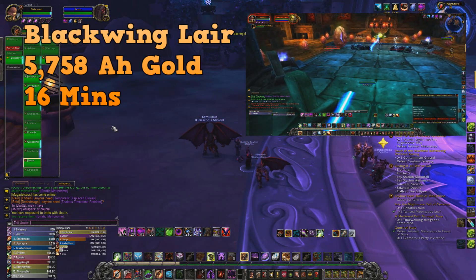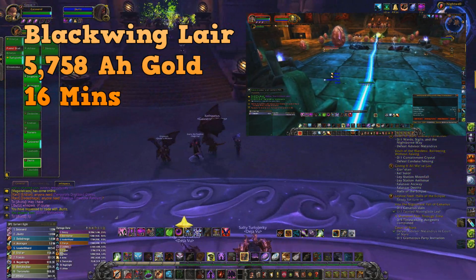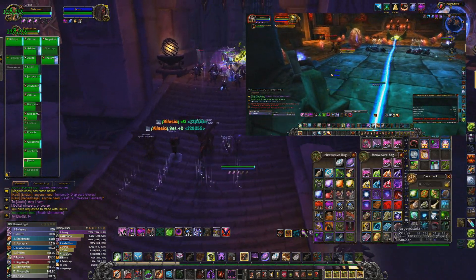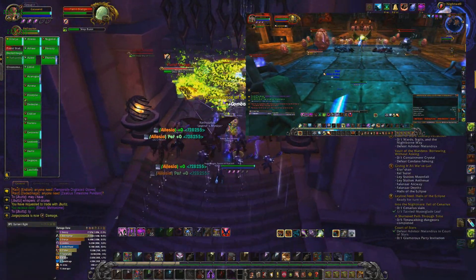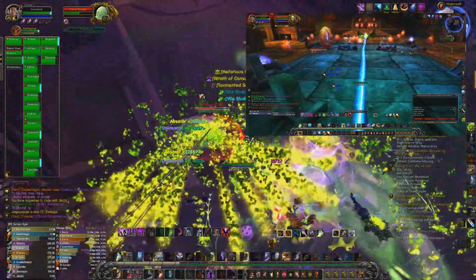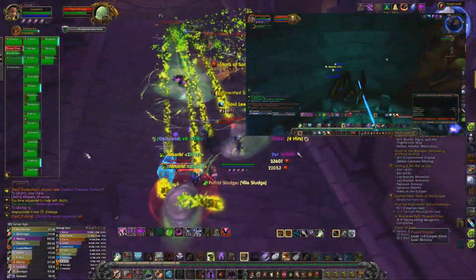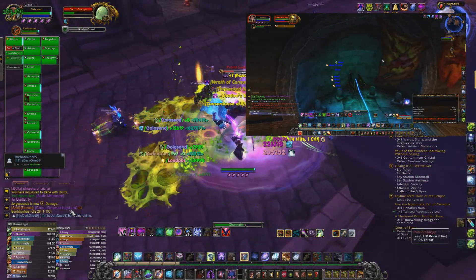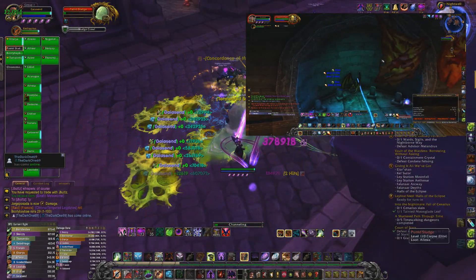We also did Blackwing Lair, which took me about 16 minutes, and I got 5,758 auction house gold — not bad at all. These are old dungeons and you do have a good chance of getting transmog that sells for a lot. Blackwing Lair you can actually farm with a hunter, mage, or anyone who can drop aggro — but that's for another video.